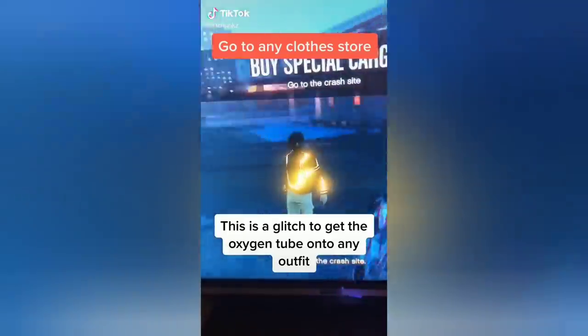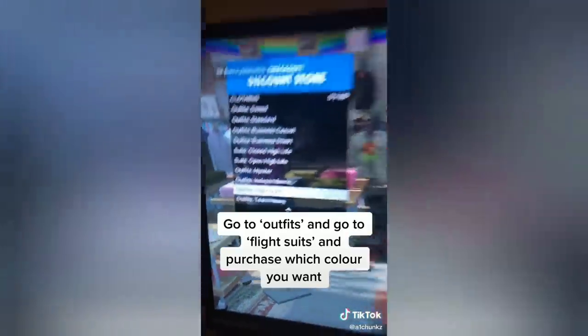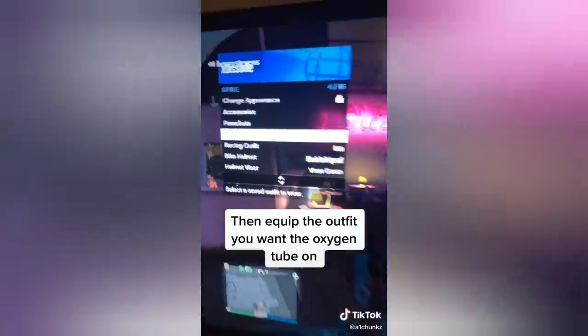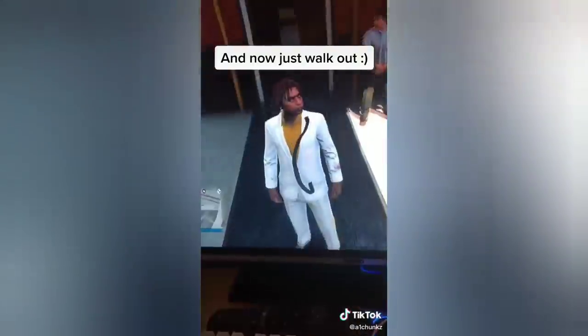This next glitch shows how to get the glitch oxygen tube. I already know about this one, but it's a working one I found on TikTok. He says you need to go to the store, buy one of the flight suits, go into the strip club, switch the outfit, and walk back out — and you'll have the tube, just like you can see on his screen.